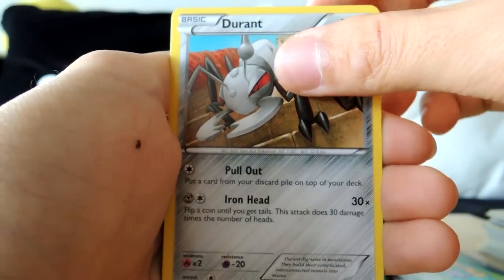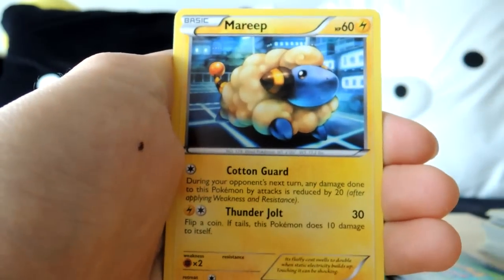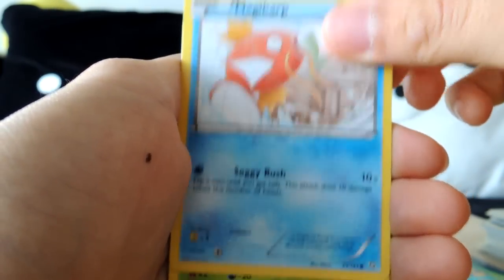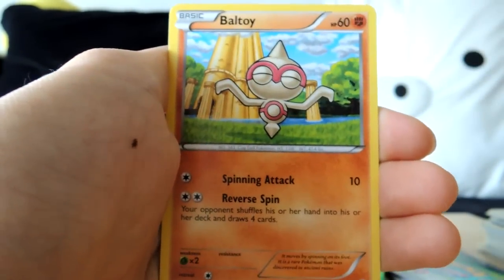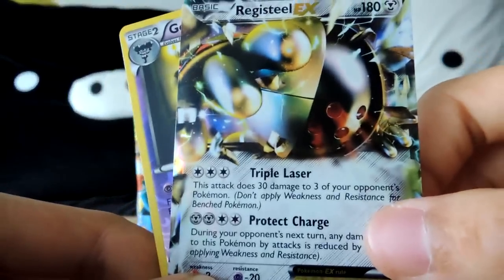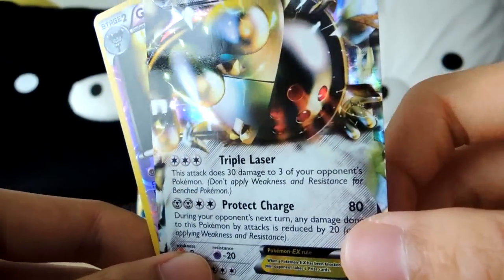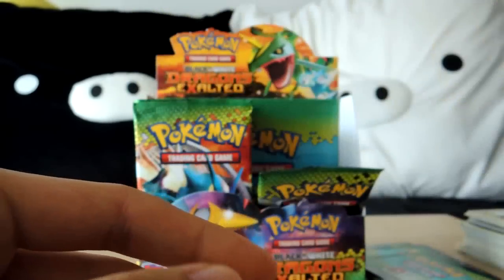Hopefully I didn't ruin anything. Seismitoad, Durant, Vigoroth, Gothita, Mareep, Magikarp, Hoppip, Baltoy, Reverse Gotharita, and a Registeel EX — awesome! Wow, already two EXes and a shiny — cool. Let's note that as well.